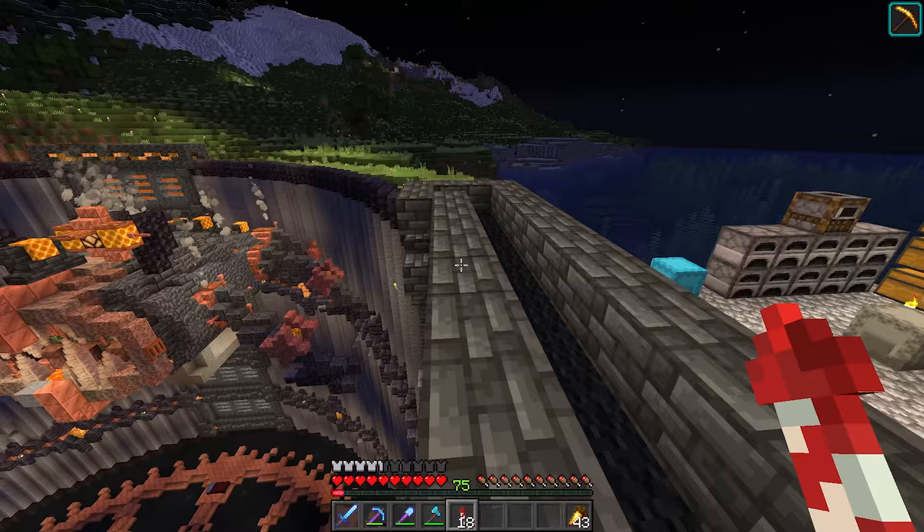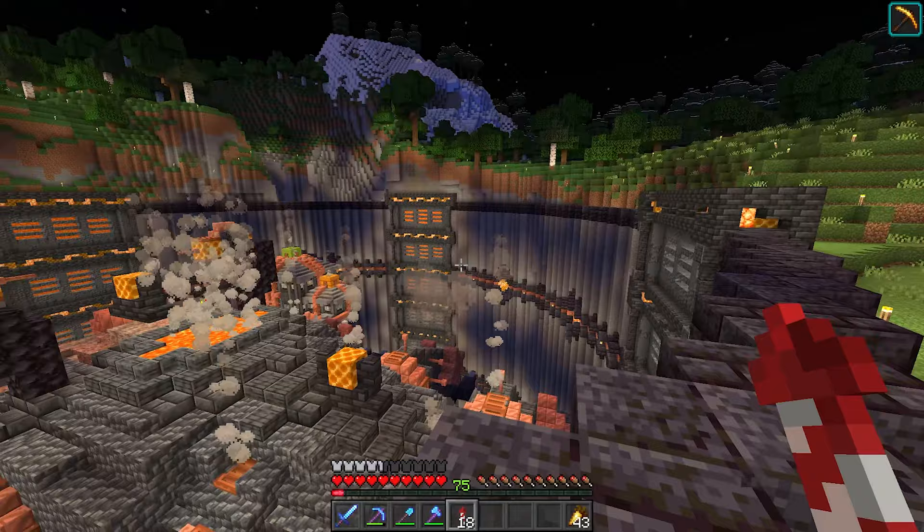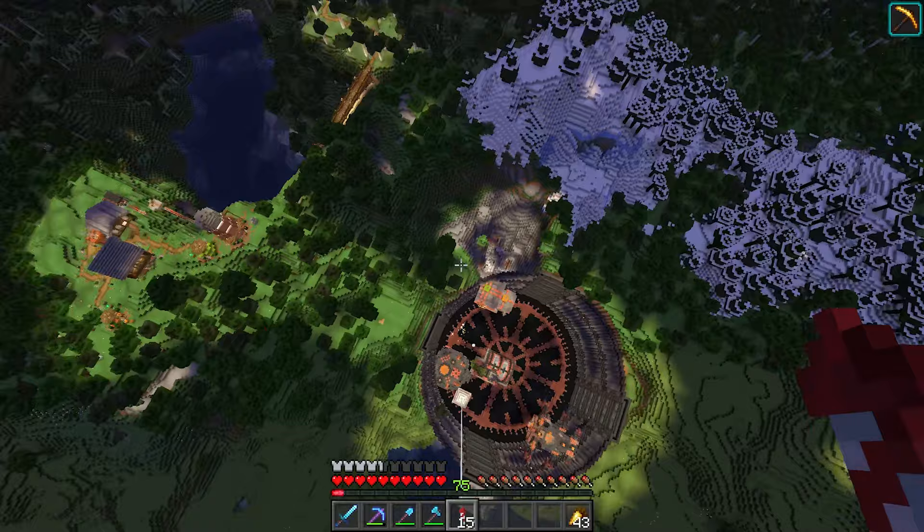I've gone around the top of this thing and put down a row of blackstone above the entire thing. The netherrack was only a temporary block. I think it would be really nice to have light going all the way around here just to really highlight this thing from above even more than it already is. It's already crazy from above. Oh my god. This is my first time seeing this from the air — OH MY GOD!